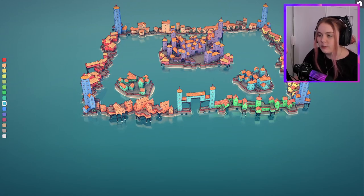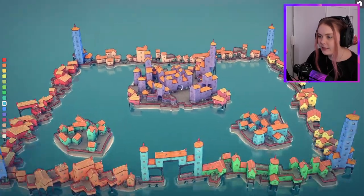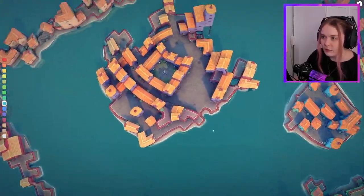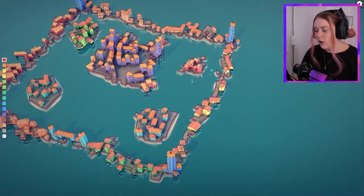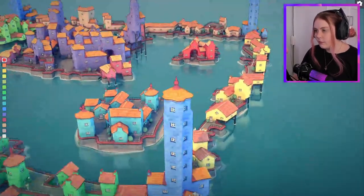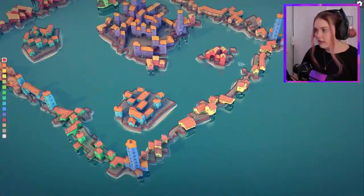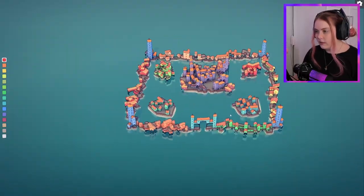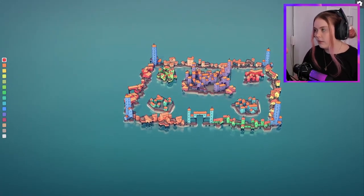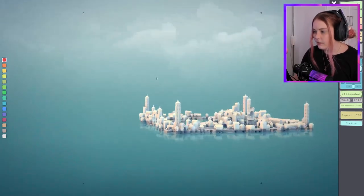A lot of people live here apparently, but there's nowhere for resources — like, you couldn't farm here. Where would you farm? There's no space except for this little courtyard in the middle. That's cool — I've never done that before. Oh, if you make an arch but you have a building behind it — it's funny how I've built all this and I'm still finding new patterns. There's our little water kingdom that we've built.